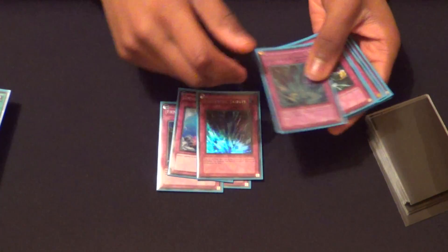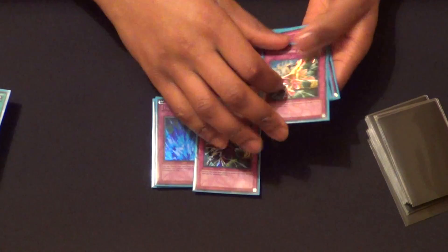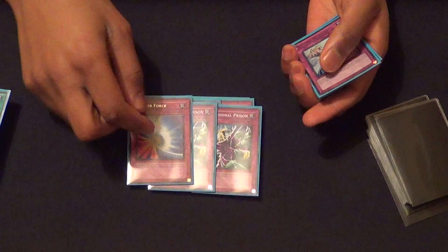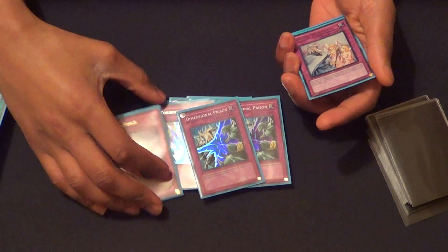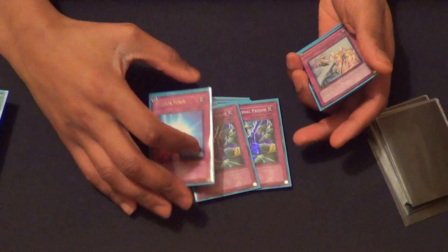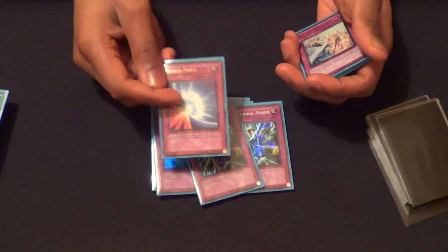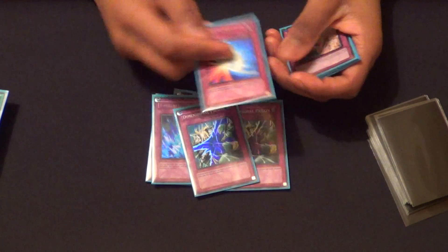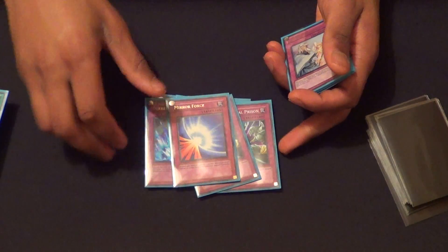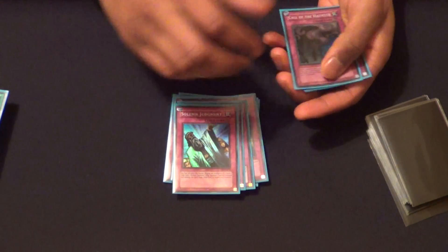And then Double Torrential, because Torrential's pretty good. 2D Prison — I'm on Mirror Force for monster removal. I need to get rid of opposing Thunder Kings, otherwise I can't combo. And this is for those players who like to overextend. I added this in for 41 cards and it's been doing really well. 2 Warnings, Solemn Judgment, and then my techs in this deck.